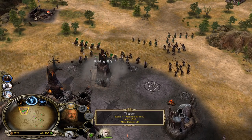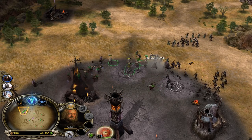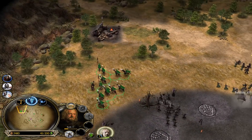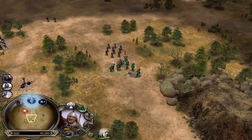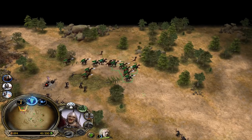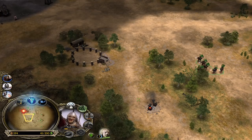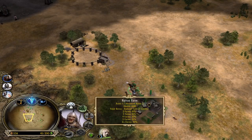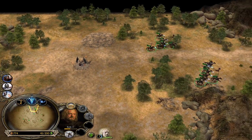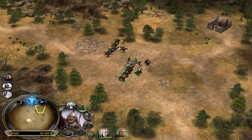Map control is everything in BFME — trust me on that. We can buy this settlement now. After buying all the upgrades from the Armory, you can also demolish the Armory. In BFME1, after you buy all the upgrades, you can still buy them on your units even if the Armory is demolished, so it's going to take up a base spot for no reason. Always look at the settlements on the minimap and fight for them.